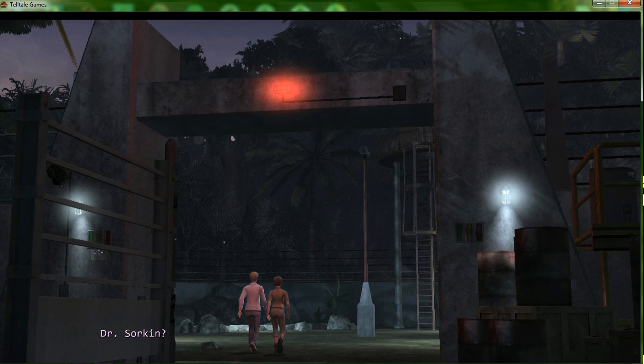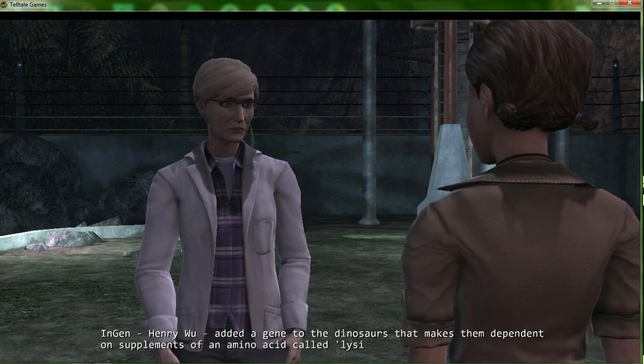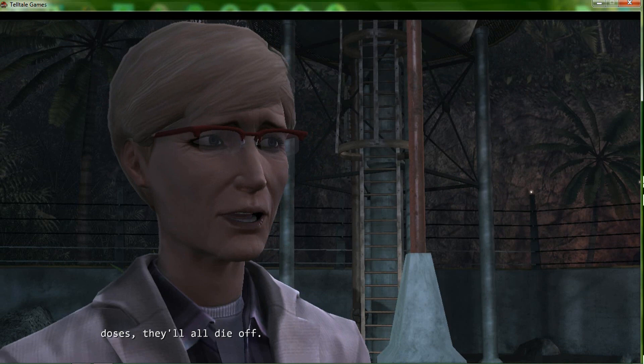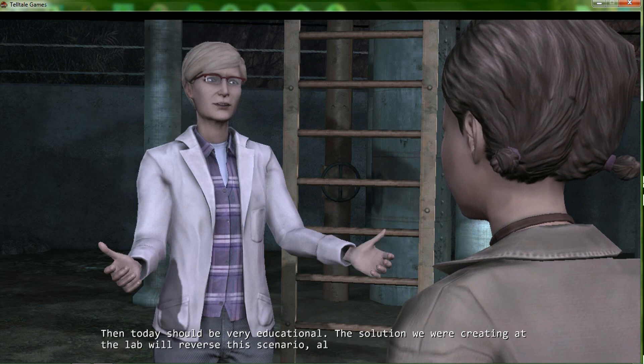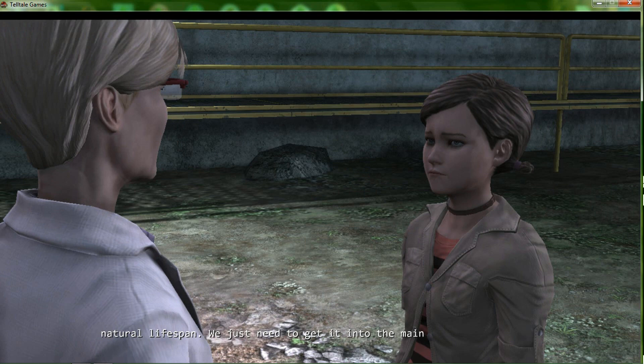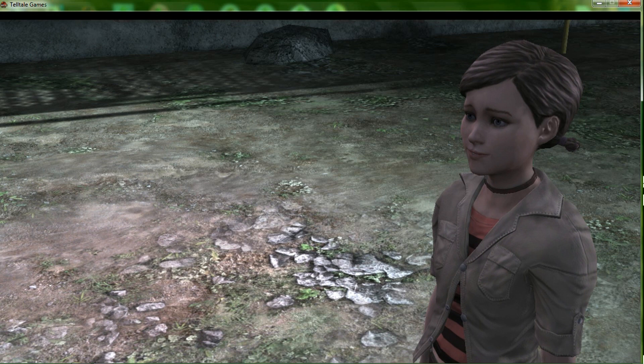Dr. Sorkin — Laura, what's lysine? Injen — Henry Wu added a gene to the dinosaurs that makes them dependent on supplements of an amino acid called lysine. Without their weekly doses they'll all die off. I have the credits on because I'm sick — I got a D in chemistry. Then today should be very educational. The solution we were creating at the lab will reverse this scenario, allowing the animals to live out their natural lifespan. We just need to get it into the main water supply. That should be easy, right? This is a big responsibility, Jess. I can handle it, Dr. Sorkin — I mean Laura. Okay Jess, let's get started.